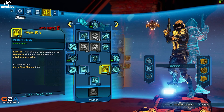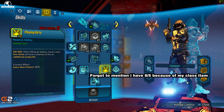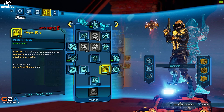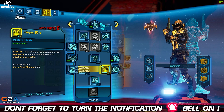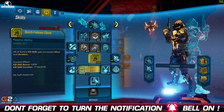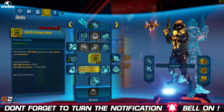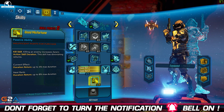We've got eight points in Playing Dirty, which is nuts with the weapons I'm about to show you. It's a kill skill — after killing an enemy, Zane's next five shots have a chance to fire an additional projectile. With eight points I get an 80% chance to fire an extra shot, so I'm pretty much always firing an extra shot. With Death Follows Close I gain increased effect and duration, so it's essentially 100% of the time.